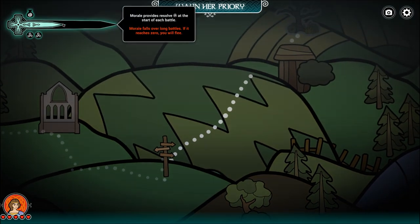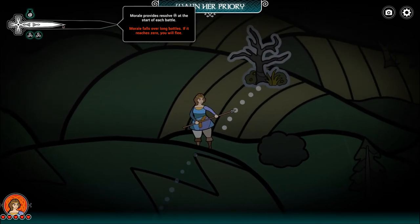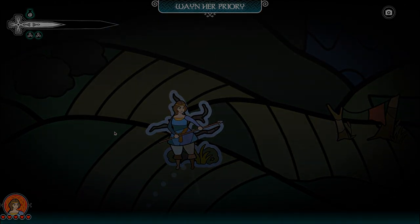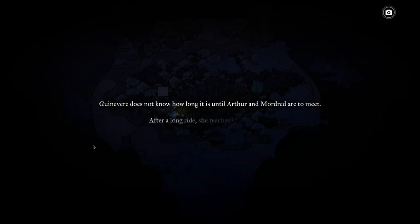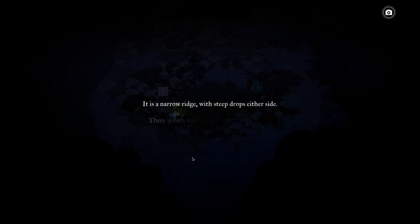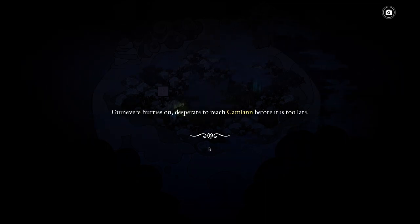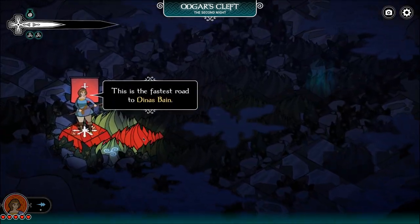Over long battles our morale will reach zero; if we hit zero, we'll run away. It's getting dark. 'We're here in Odger's Cleft on the second night. Atop the cleft, night falls and the rain keeps on beating the ground with its endless drumming. Fear creeps in. Guinevere does not know how long it is until Arthur or Mordred meet. After a long ride, she reaches Odger's Cleft — a narrowing ridge, steep drops either side, only one road in, one path out. Guinevere hurries on, desperate to reach Camlin before it's too late. This is the fastest road.'